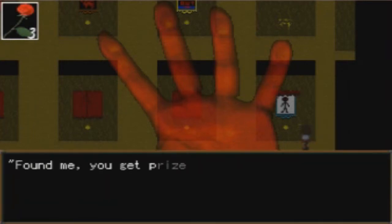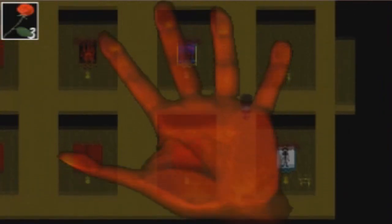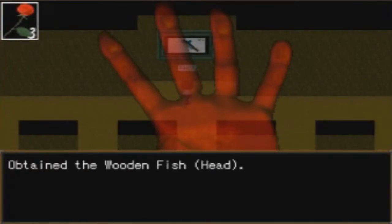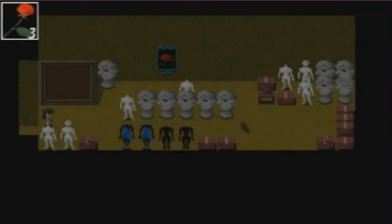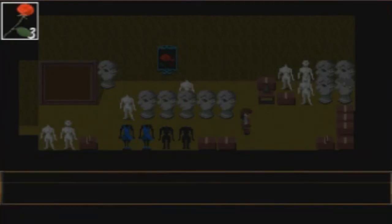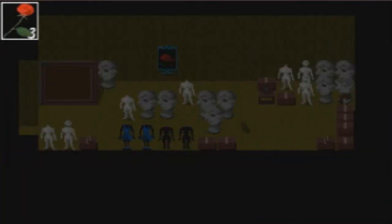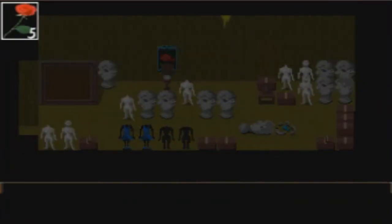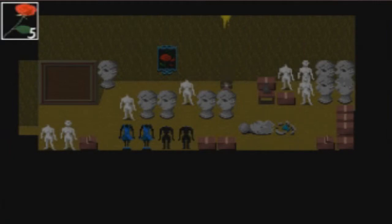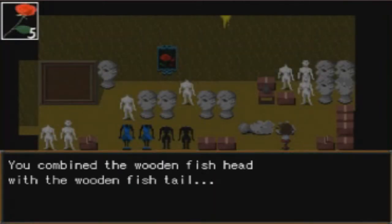Found you! 'Found me, you get prize, you get prize.' They can't speak English properly — or can't grammar. There's something on the ground: the winter fish head. Now we go to the other room to grab the second key. There's a crack in the floor that could easily trip you up. There are lots of dirty palettes inside. There's a painting of a red rose like mine. There's something on the ground: Tingwood and fish tail. Obtained the wooden fish head with the wooden fish tail.